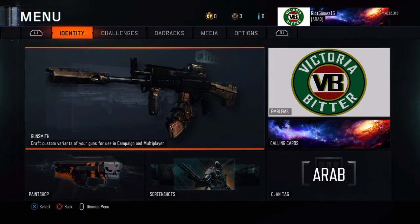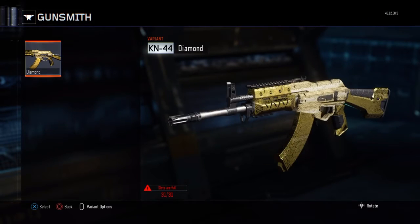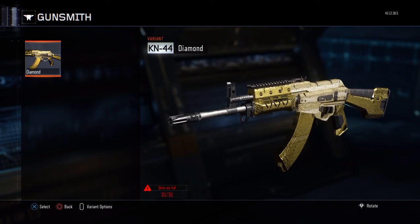Go to Gunsmith. I've made a variant of the diamond guns called 'Diamond' since I got diamond assault rifles. What you want to do is find your gun with the camo on it, put the camo on, and make a variant. I've done it to my diamond KN-44.